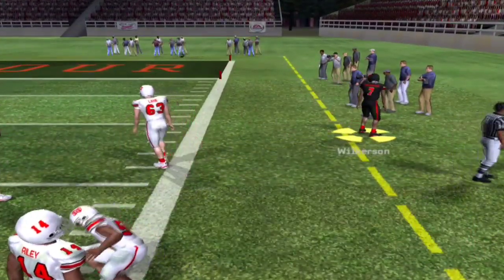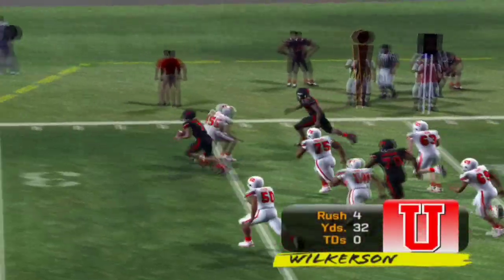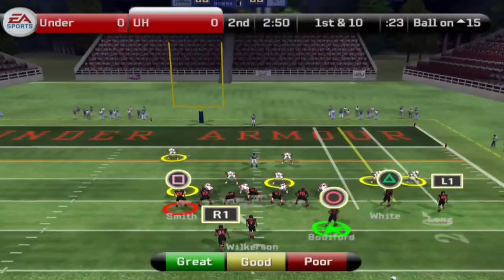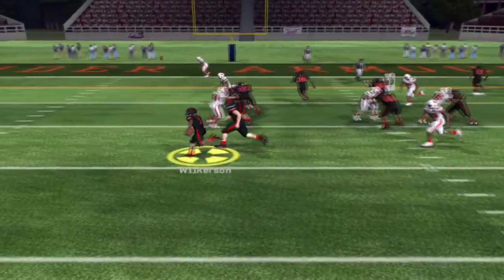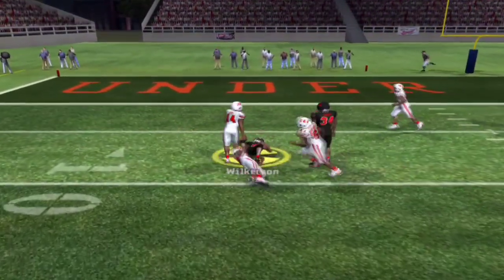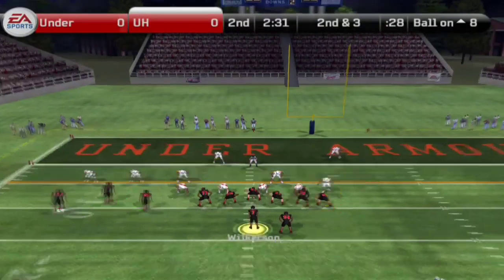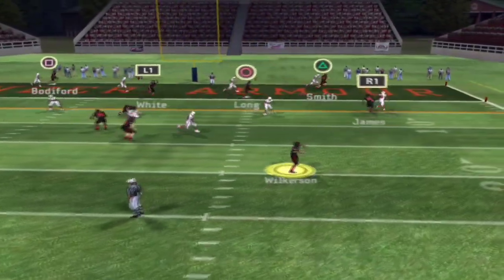Wilkerson has a blocker in front but tiptoes out of bounds. Now four attempts for 32 yards — he's obviously got wheels to burn, speed, the moves, the wherewithal. That's something that is going to translate at the next level. Here is Wilkerson yet again, taking it to the left side, fighting for extra yardage and picking up a good gain. Second down and three at the eight-yard line. Wilkerson is feeling it at this point.